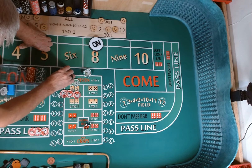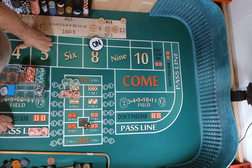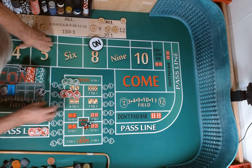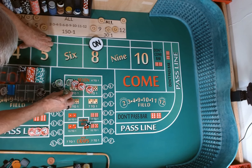We're going to take $400 of it, color up, set it aside, add it to our profit rack. We've got $90. We're going to give that to the dealers and tell them to set us up $88 on the inside.